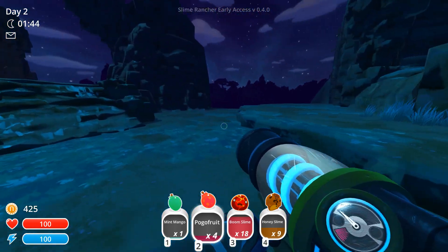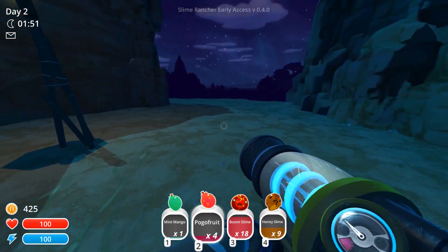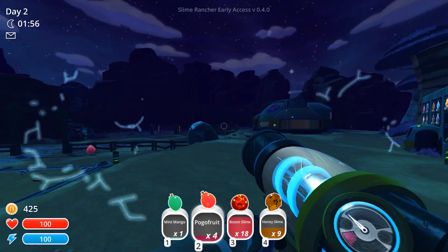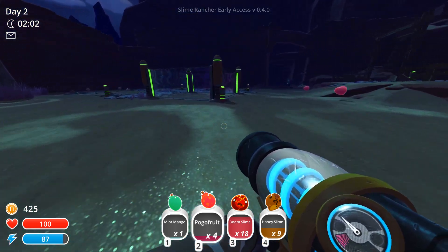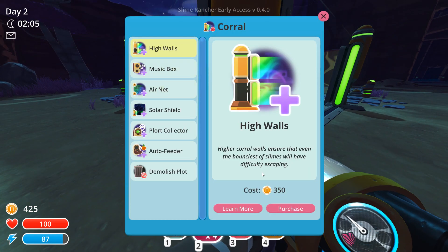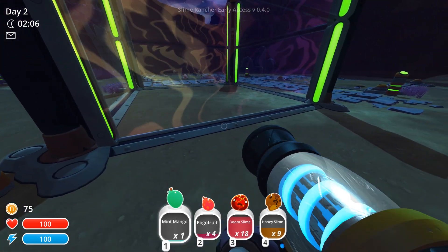It's gonna take a while to unlock this at this rate. I'd like to find a puddle slime. Some kind of teleporter — back to home, that's his little signal there. Nothing back here. I got one mint mango from that. So we're back here. I got 425. Let's put the honey slimes in here. Can I get high walls? Purchase. I don't think I need any of these other things — it'd be nice to get a port collector and an auto feeder. Let's just start with this.